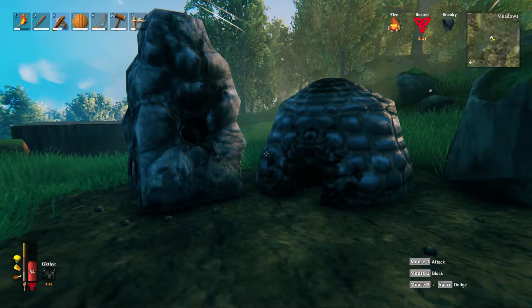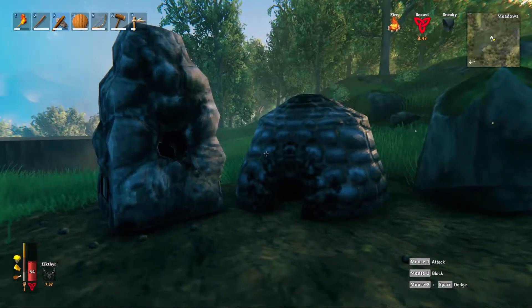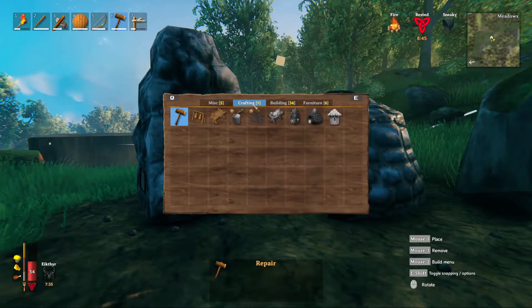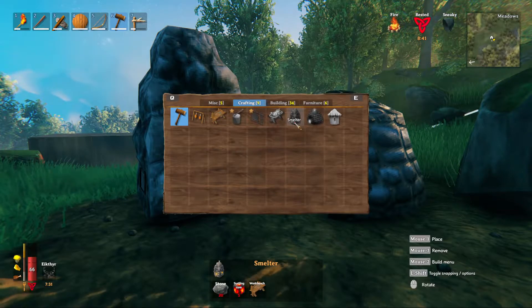Alright, hey guys, welcome back to another quick guide, and today we're going to be talking about how to unlock these two items right over here. So if we go with our hammer, these are called the charcoal kiln and the smelter.